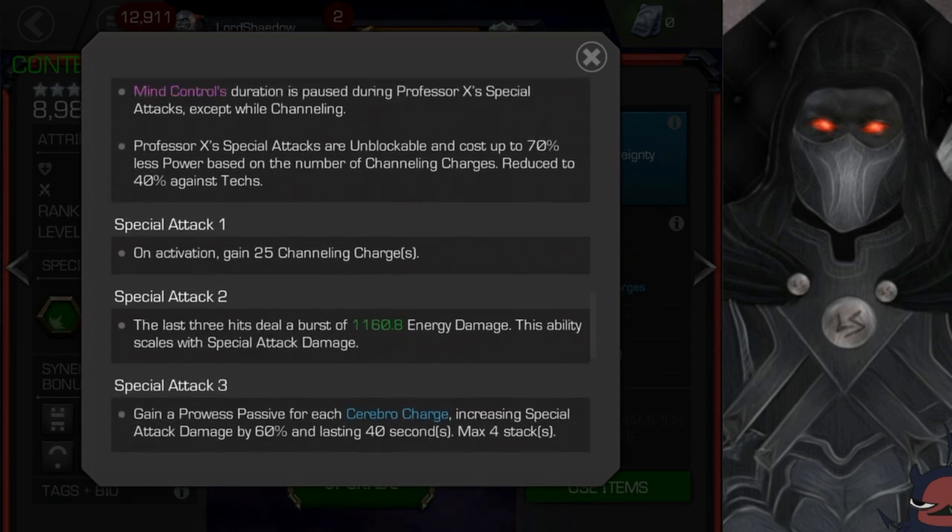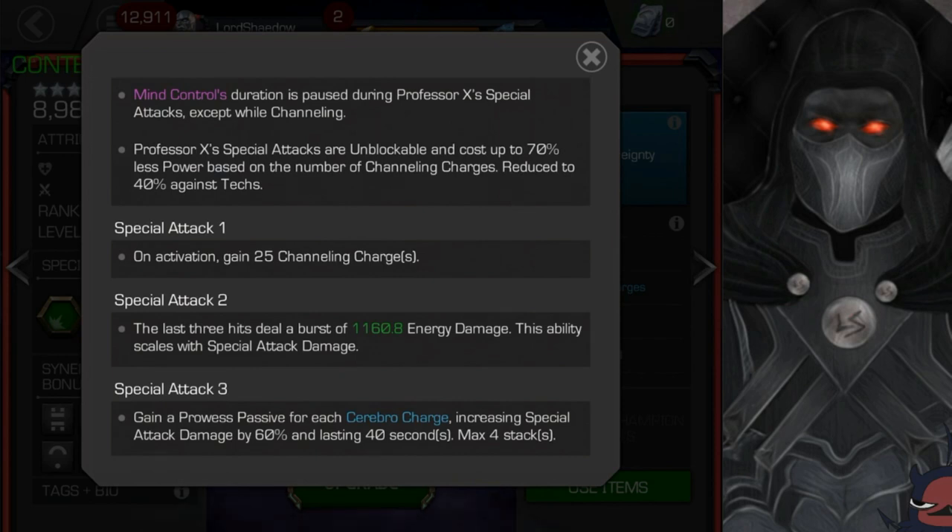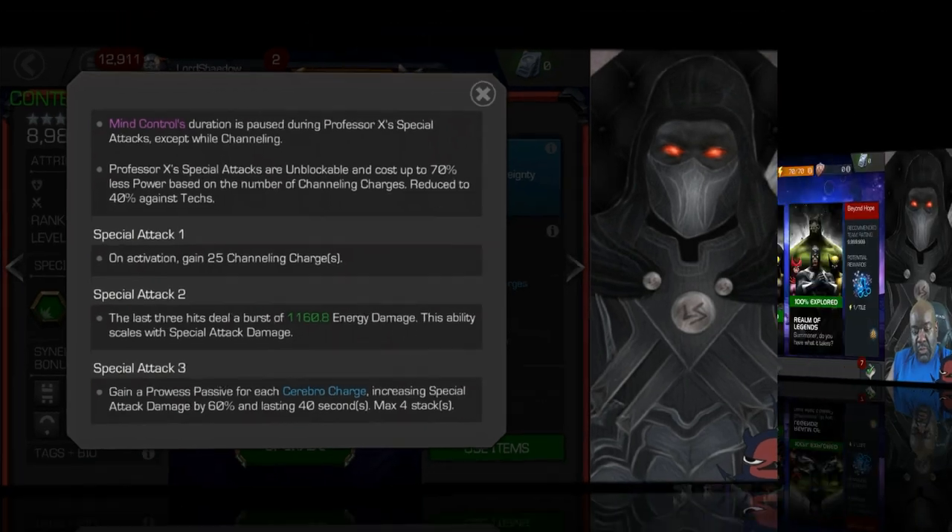And finally, his special attacks. Special attack 1: he gains 25 channeling charges. Special attack 2: the last three hits deal a burst of energy damage, and that scales with special attack damage — remember you can get 40% from canceling channeling. Special attack 3: you gain a prowess passive for each cerebral charge, increasing special attack damage by 60% lasting 40 seconds, max of four stacks. This guy looks exciting — he looks really cool. Let's play around with him and see how he works.